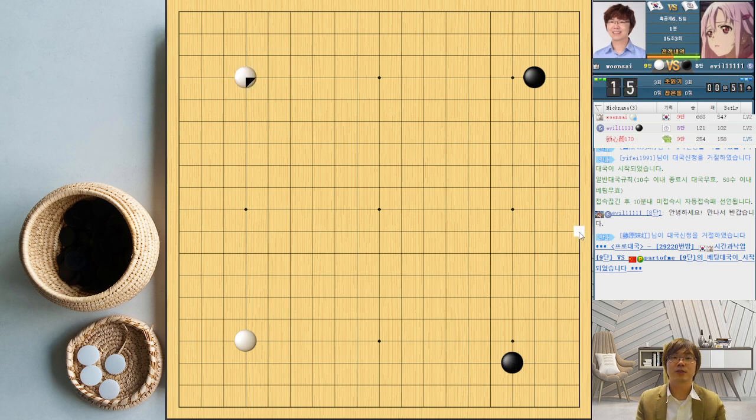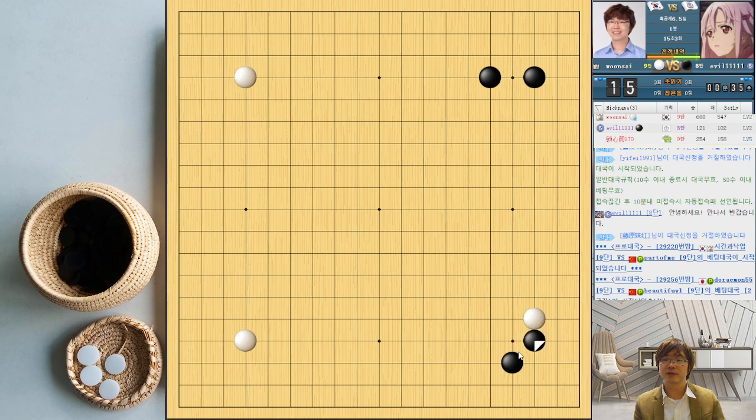I already started my boyomi. Double, three and four. The transition is here. Active is approaching. One-space jump is also used a lot. Approaching here. Kosumi kick.